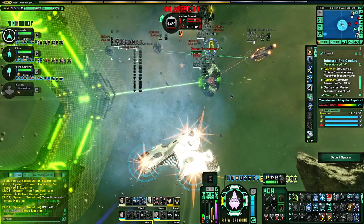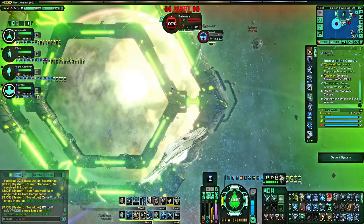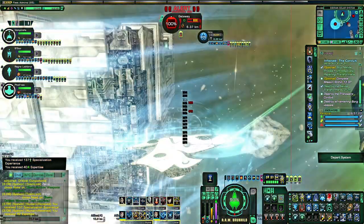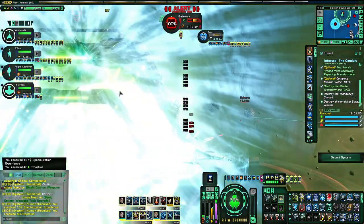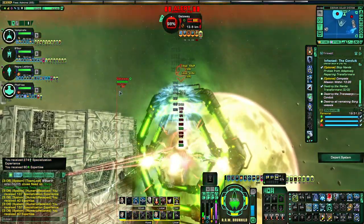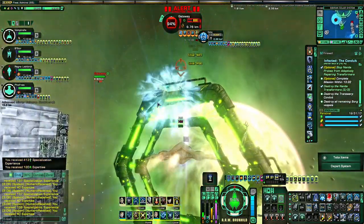Now focus fire on the gateway and then the tactical cube, though the choice is up to you. Usually people will attack the gateway first, mostly because the gateway does quite a lot of damage.